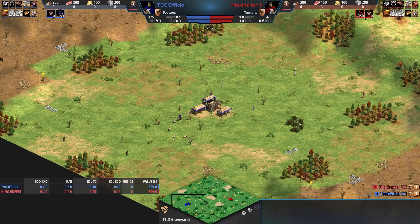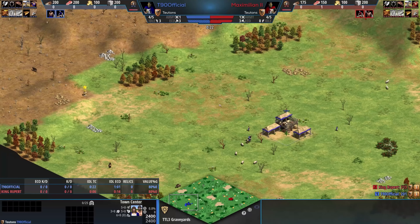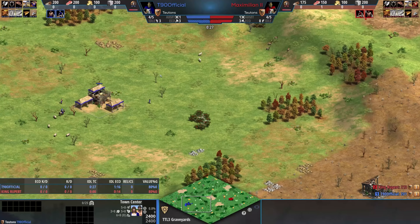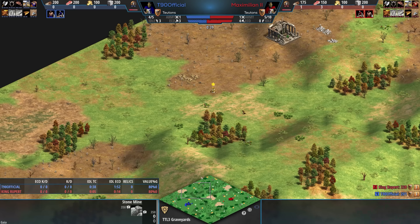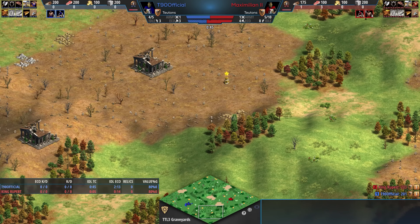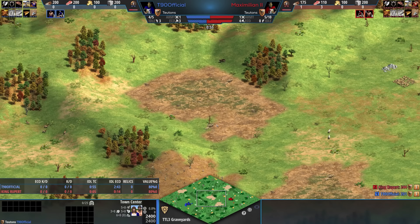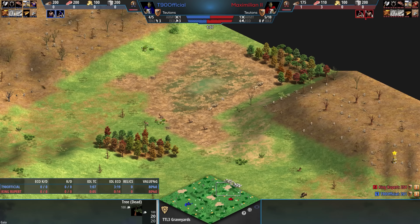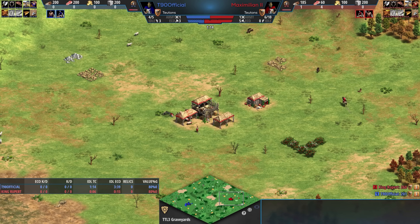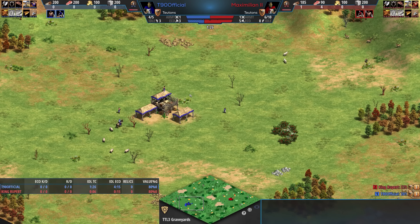Next up is Graveyards. Graveyards is essentially, for those upset about no Arabia, our Arabia replacement. You've got lots of tiny wood lines, lots of potential for land aggression, barely standard resources. But there is gold and relics spread out all around the map, so you might see civilizations that prioritize relic control more than you would on normal Arabia. There used to be ponds that have dried up since the original version of Graveyards actually had water, but we already have lots of maps with water so we decided not to include that. I expect this to be played a lot, as many players in Titans League prefer their open standard land maps and don't want to be surprised, especially in the early weeks. I love this map and it should be awesome.